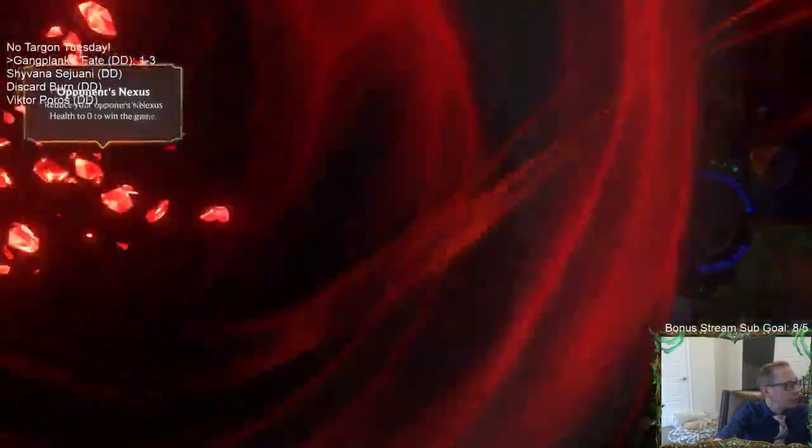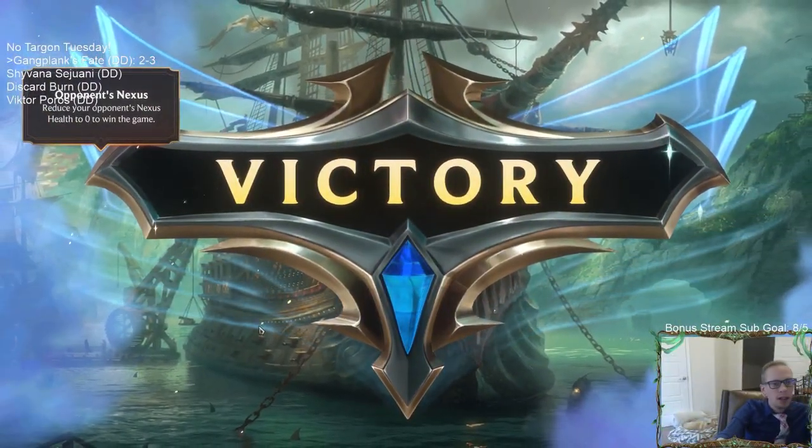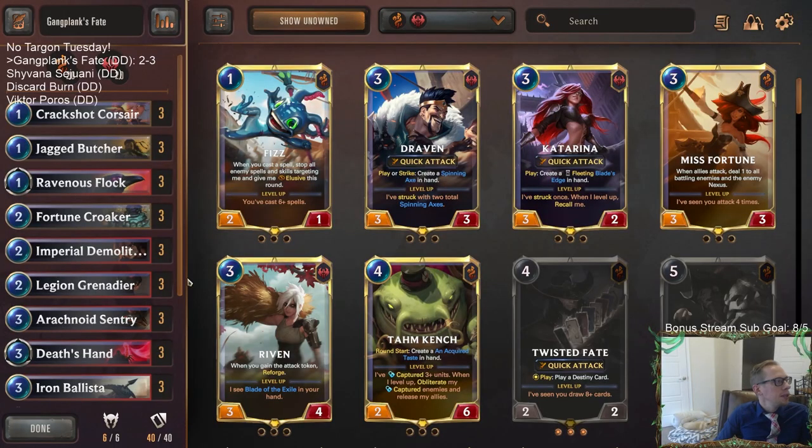We ended up 2-3. Not bad. Basically whenever I did play the Farron, they needed something like a Mystic Shot to stun the Farron and somehow get damage through, and once they passed the turn the game was over. We had some difficult games in there - two of the games I don't think I took the best lines. The very first game I really liked how I played it, but some of the other games we had tough lines and I don't think I necessarily took the best lines or mulliganed the best.